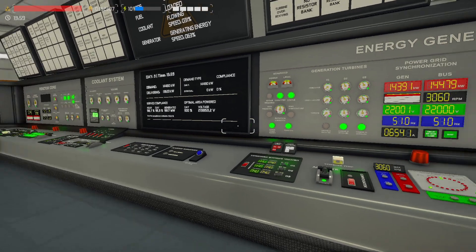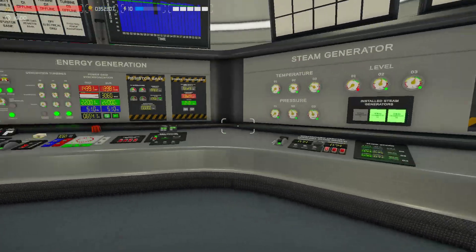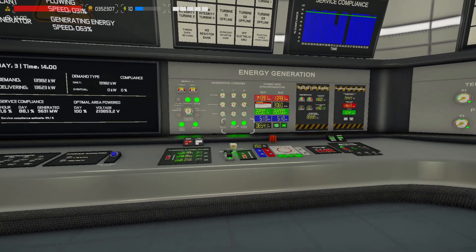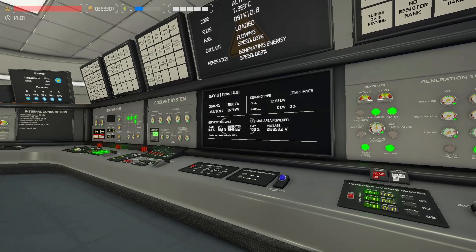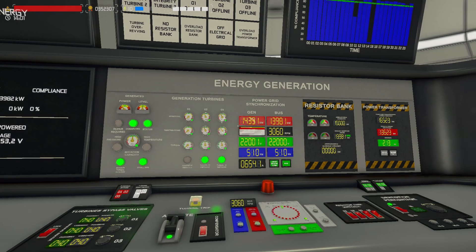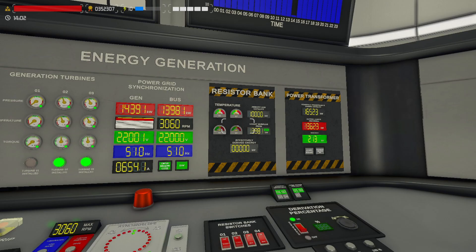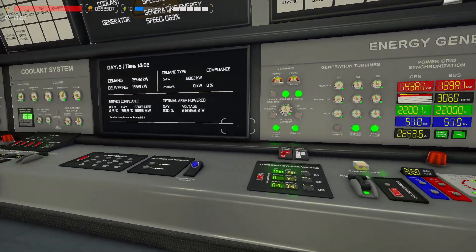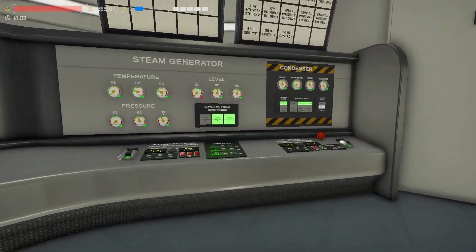As the title says, I'm going to try to show how to shut down the reactor having two turbines. The first step — my advice at least — is to wait until demand is a bit lower than this, because if we shut down quickly we will overload our resistor bank and then everything will be exploding. So let's just wait until demand gets a bit lower.